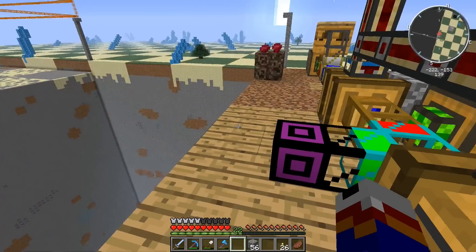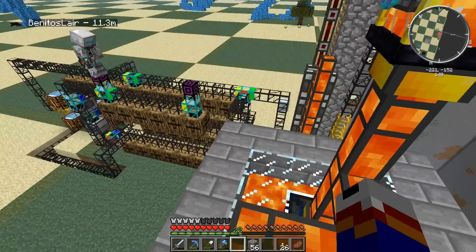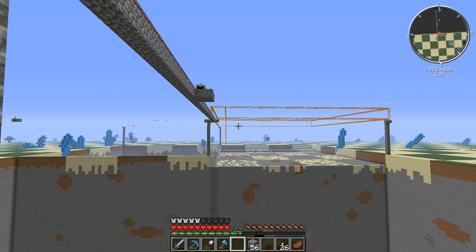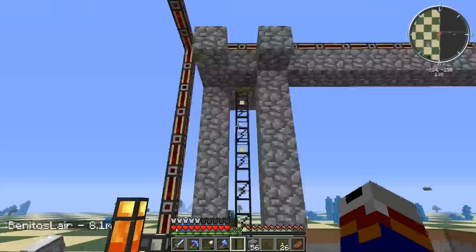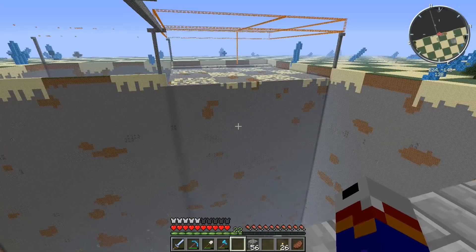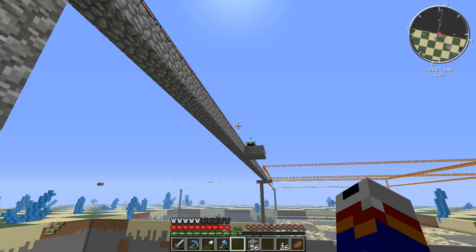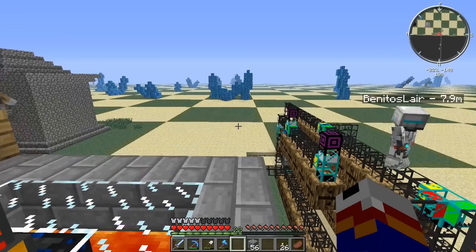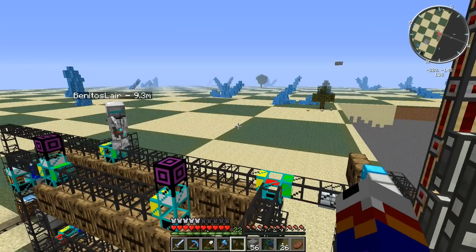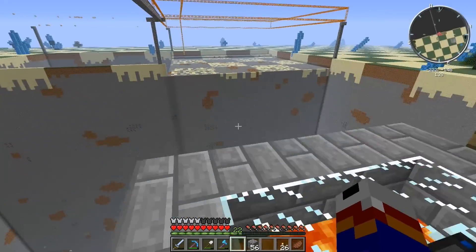And this is all chunk loaded isn't it? It is at the moment - I'm going to move the chunk loader back here and reduce its size, then start using tesseracts. Once I've got the tesseracts I can put the quarry down anywhere and it'll still get power. That's a good idea - it'll save your materials in the long run.